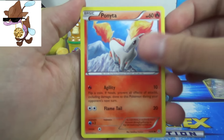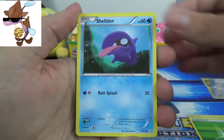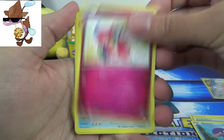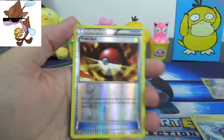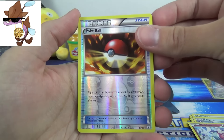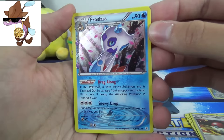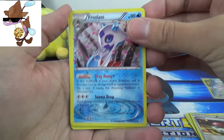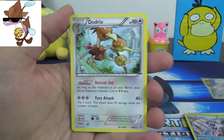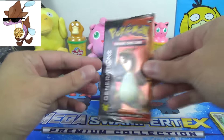We've got a Ponyta, Diglett, Grass Energy, Shellder, Flabébé, Cloyster, Mr. Mime, a Poké Ball Reverse, a Froslass from the Radiant Collection — not Ultra Rare or anything, but still a pretty snazzy looking card — and a Duoduo with Retreat Aid and Fury Attack. So nothing special there in the Venusaur Pack Art.